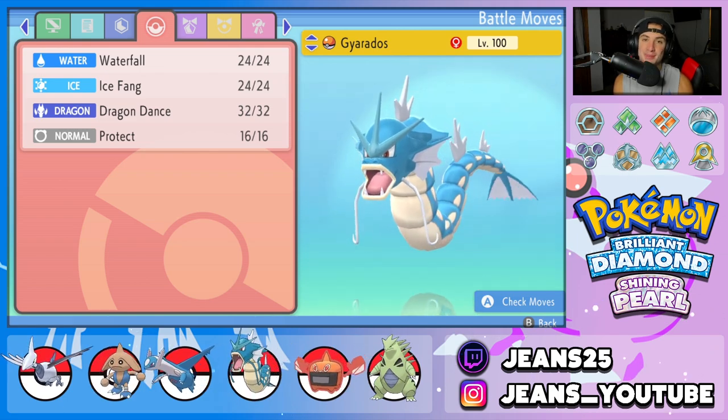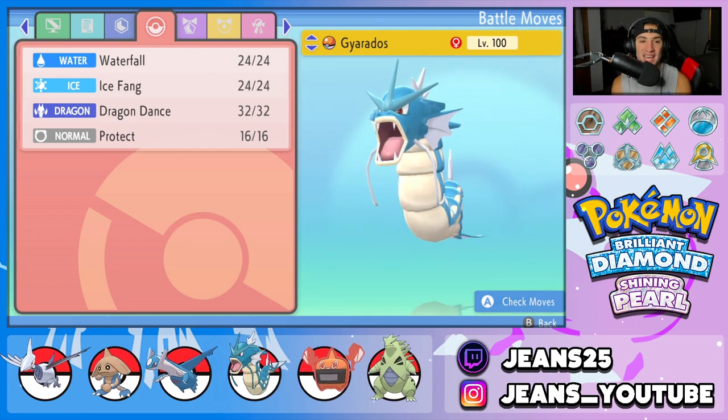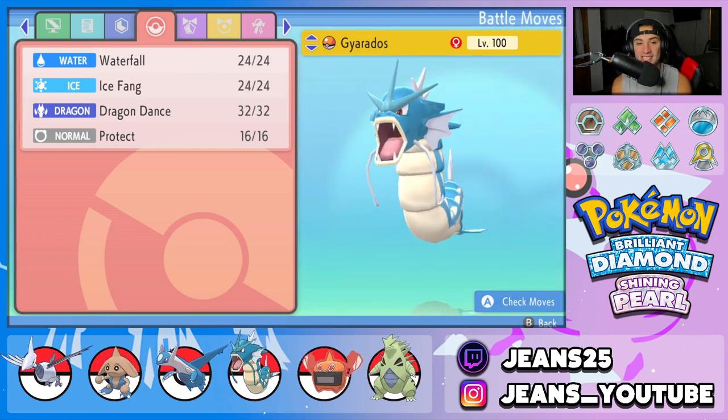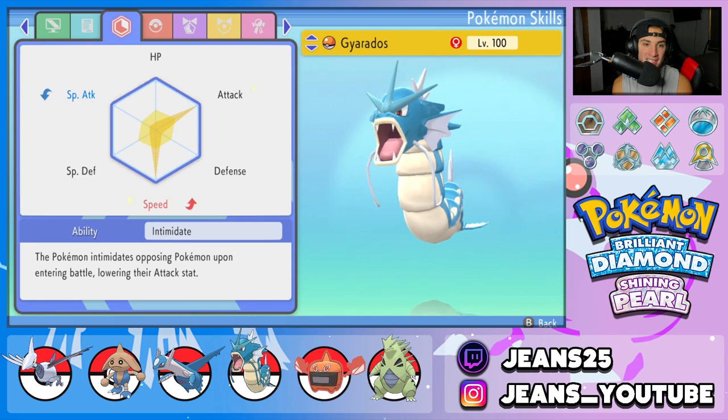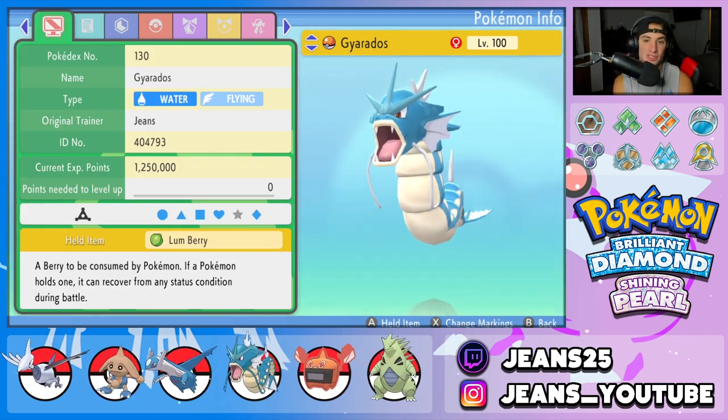Fourth Pokemon is Gyarados — cannot go wrong with Gyarados. He's so strong and can be used on any team. He's got Waterfall, Ice Fang, Dragon Dance, and Protect. Ability is Intimidate, and the item is the Lum Berry.